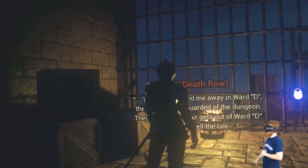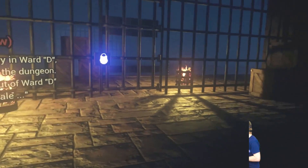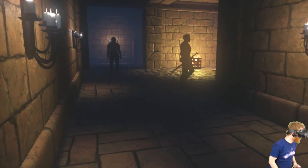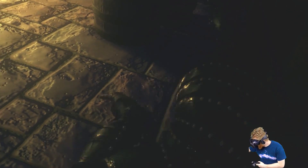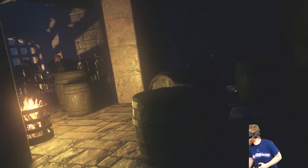He's reading the lore as well — damn straight no one's ever gotten out of Ward D. So I need a blue key to open that door. This guy's not wearing a helmet. Let's move him over there. Oh my god, there are so many guys. There is a waypoint there, but I'm kind of scared.